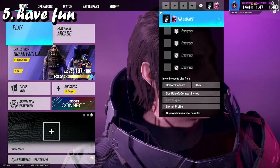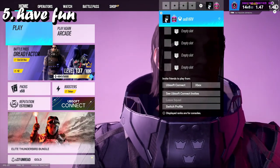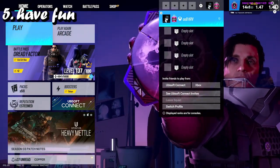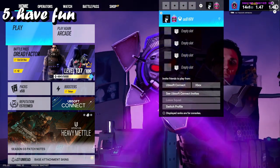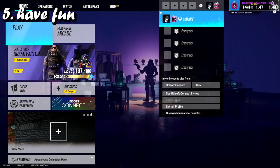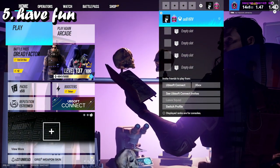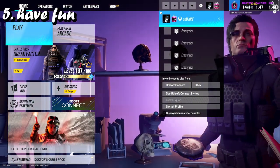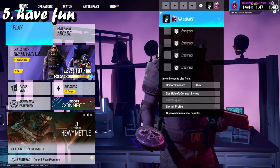Number five is have fun. This is kind of a weird one to talk about. If I do Siege basically for content and I jump on and I'm just like I can't be bothered playing Siege — that's just with any game. I know if I jump onto Siege and start playing ranked I won't do well because I don't want to play the game. I'm just playing it for content and I'm not having fun, so I just won't play.